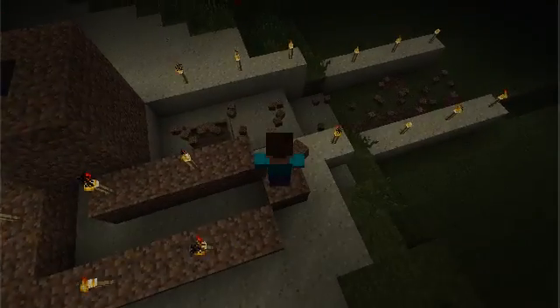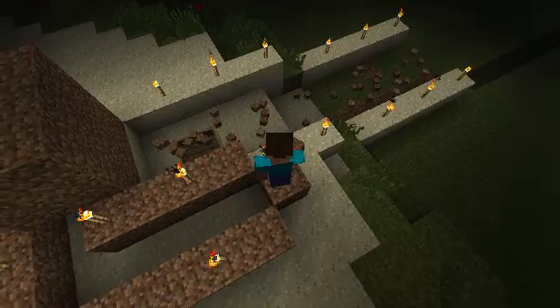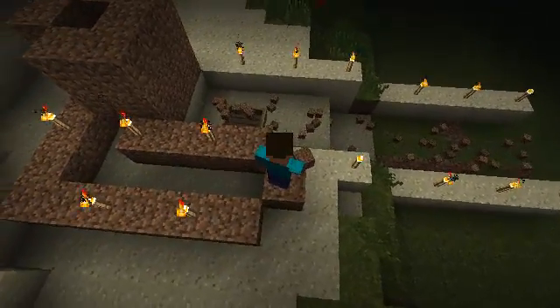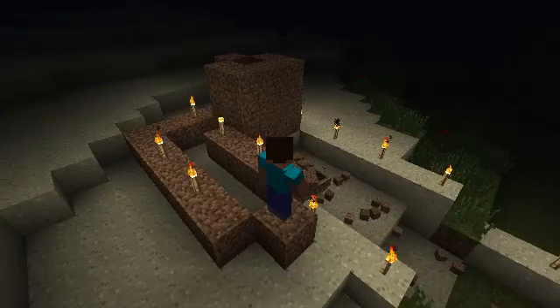I'm here in my backyard to give you an introduction on using water to move items and creatures. Here I've built a channel to guide the water, and I've filled it with a boat and a lot of dirt. So let's whip out our buckets and add some water to the equation and see what happens.